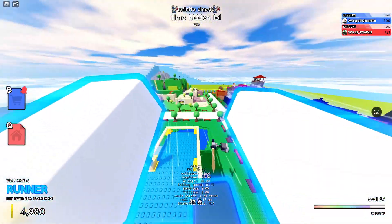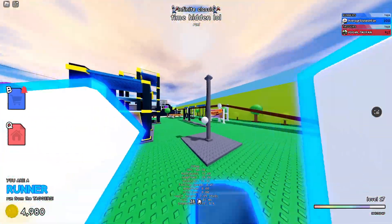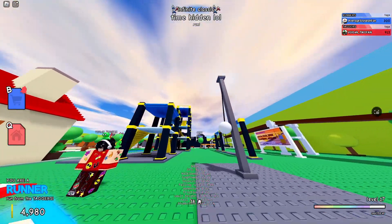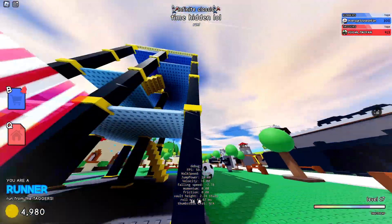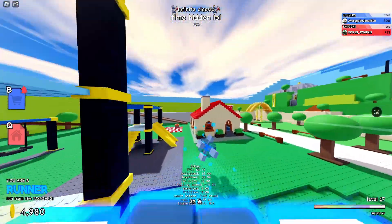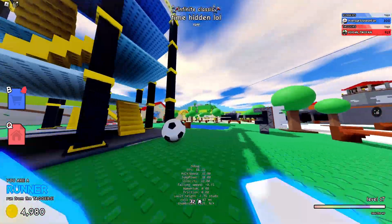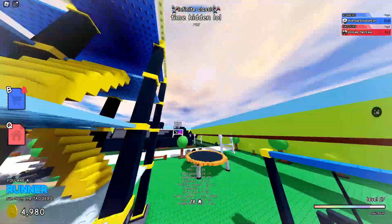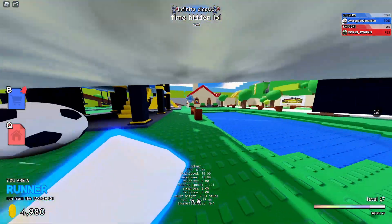Here's how you do them. High vaults are when you vault on something when you're just barely in its range. For me, it's best when I do the vault when my head is about at the level of the object, but it can be different for everyone. So yeah, that's high vaults.